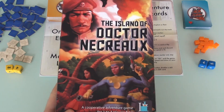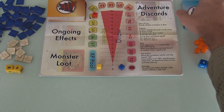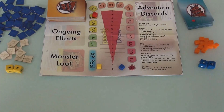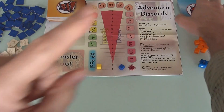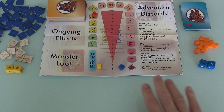Before I get going, I should point out everything you're seeing here is prototype components. These little wooden chips, I'm sure, are going to be replaced with something nicer looking. A lot of the cards you'll see have no art on them, and plenty of other cards have placeholder art on them. You can go hit the 'i' in the top right corner of the screen to check out the Kickstarter page to see what the final game looks like.